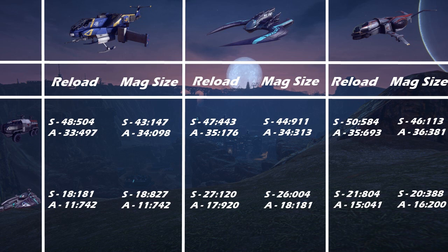Stock with mag size, rotary with reload speed. It kind of makes sense that the air-to-air gun is going to be better with reload because it has such a high rate of fire and you're going to be running out of ammo often, whereas with the stock gun you can put down more sustained fire where the magazine size allows you to capitalize on that.